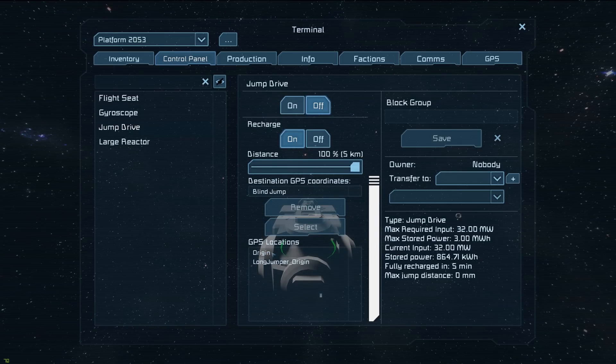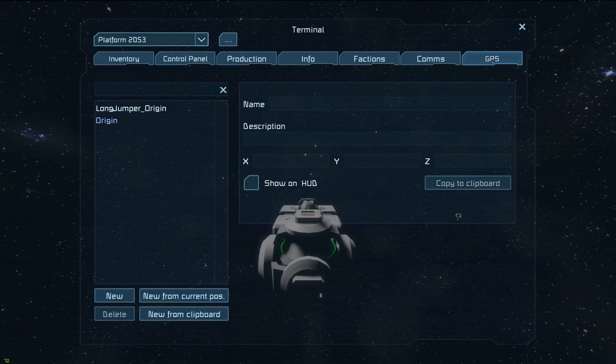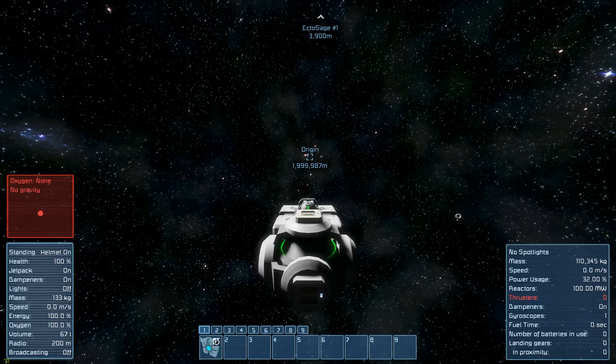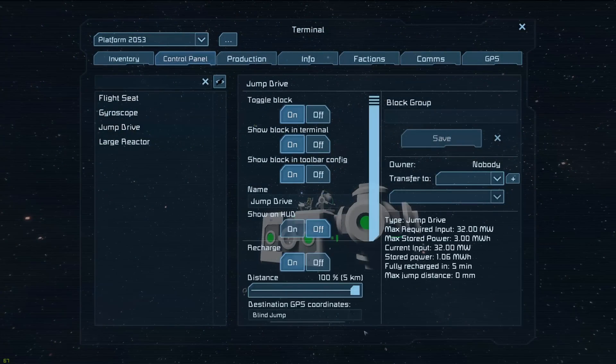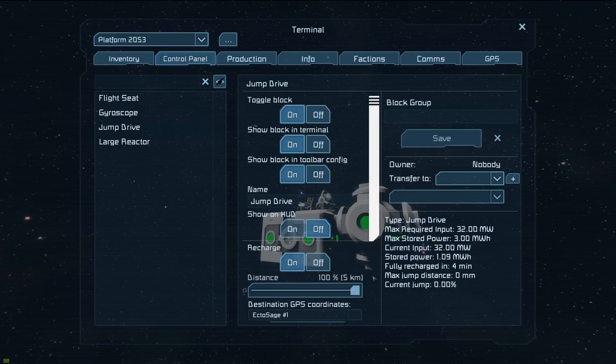If we scroll down farther, we have GPS location. You can get a GPS location by going to the GPS tab at the top right and creating a GPS location from there. What you can also do is do a new from current position — like I just did right here — and select it and actually tweak the numbers. So if I wanted to jump to a specific location and be able to visually see where I'm going, I can do stuff like that: I've just made a GPS point where I am and changed the number to move it way up above me. Now, if I go back into the jump drive section here, select that Ectos H1, click Select, you'll see that the name right here has changed.